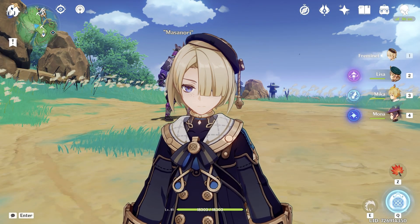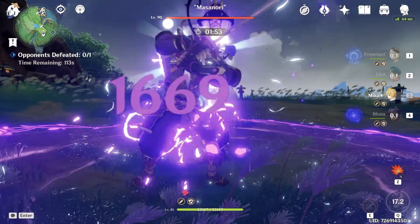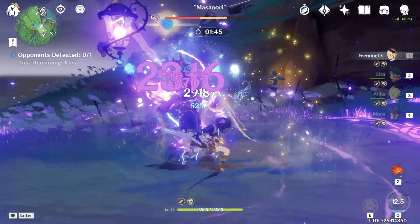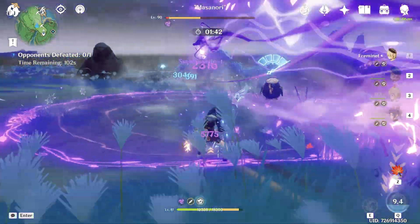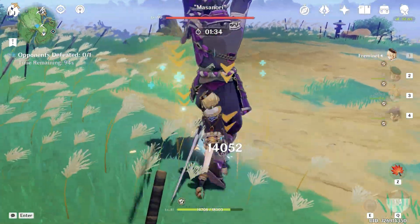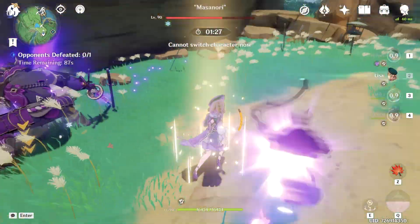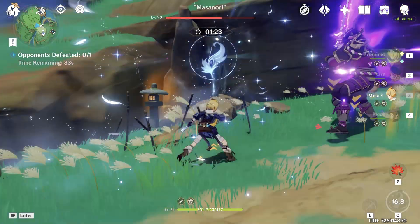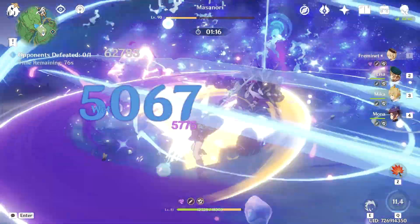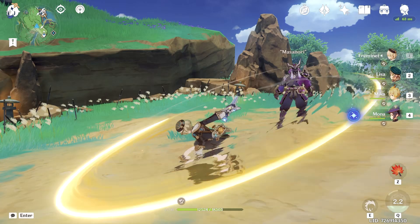Let's end this video with a damage-per-screenshot test. Using Liza's burst, Mika's burst, Mika's skill, Mona's skill, Mona's burst, going to Fremenet — skill, burst, starting normal attacks. 92,000! Oh my god — Masanori got stuck in animation and couldn't switch phase. All rotation wasted. Alright, let's somehow finish him. Couple of attacks with Liza, Liza's burst and skill, Mona's skill, Fremenet's skill, Fremenet's burst — and this would be enough. 62,000! Thank you for watching. Subscribe to my channel and I'll see you in my next video.